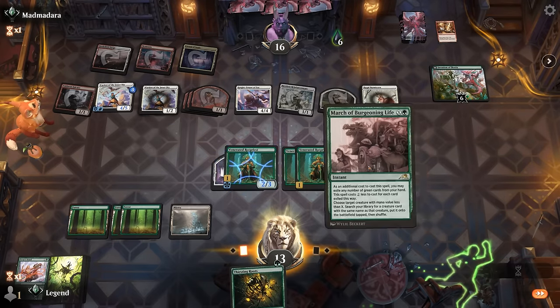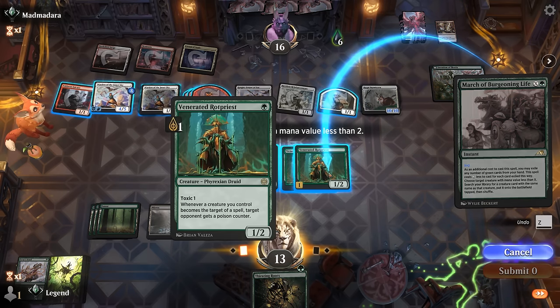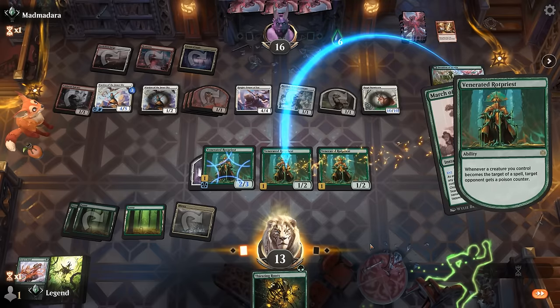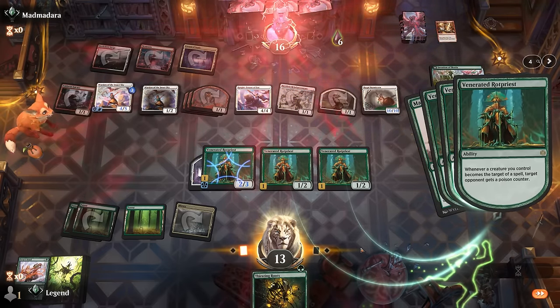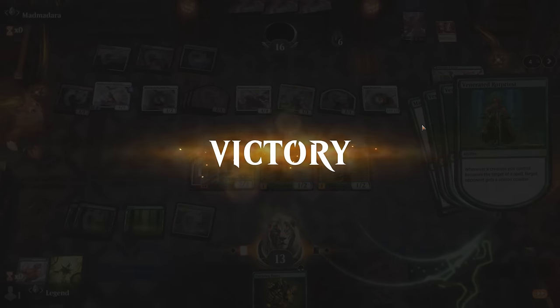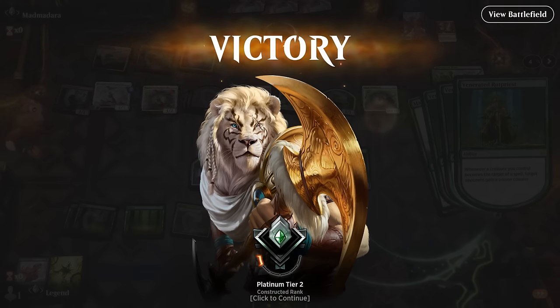We cast March with X equals 2, targeting both Rotpriests. We get the last poison counter and the opponent scoops, perhaps a bit prematurely since we were only at 3 poison — but we did have Thirsting Roots to proliferate which would have finished it.